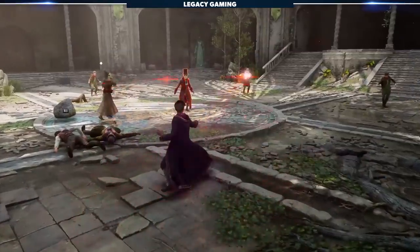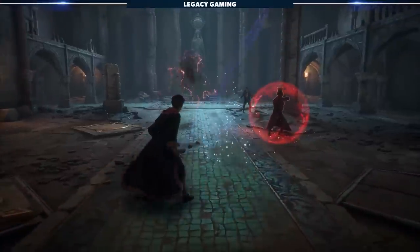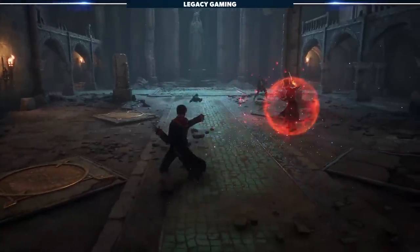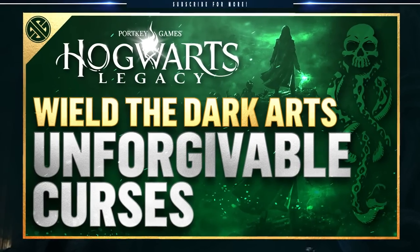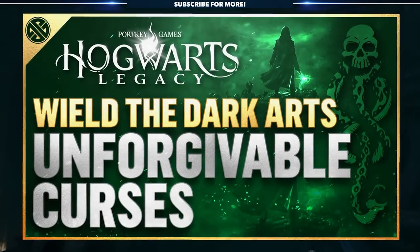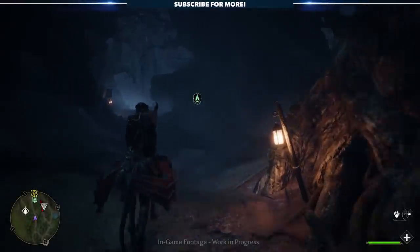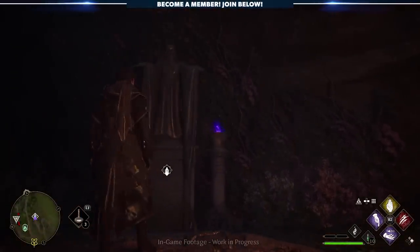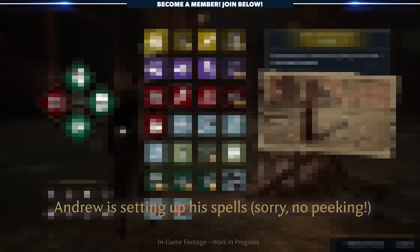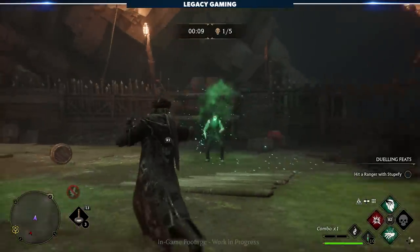Hogwarts Legacy combat has remained the highlight of discussion amongst the fans and community, and it's honestly something I can't stop thinking about. While a full spell list has yet to be confirmed, we finally got a glimpse into the dark arts. Keeping us on theme, you travel through the Forbidden Forest to the dark arts arena, where you're given a preloaded book of dark spells to test out on waves of enemies. Right out of the gate, we see the infamous Avada Kedavra curse, or the killing curse.